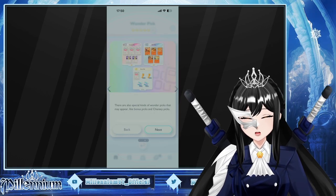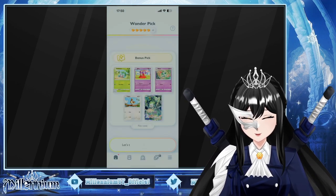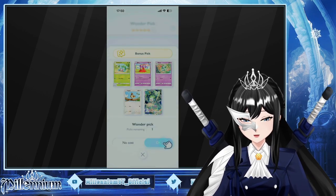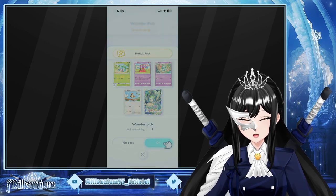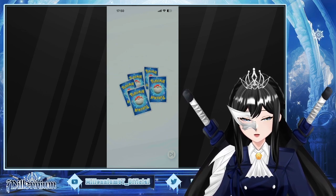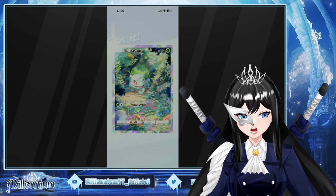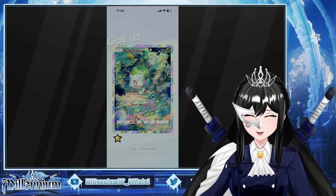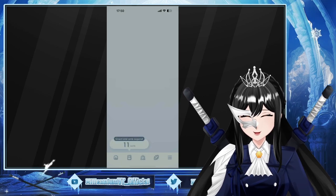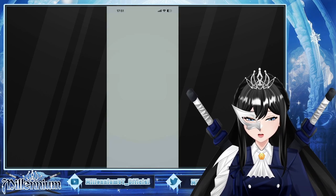There are also special kinds of wonder picks that may appear. I want this one — this one's pretty. Oh my gosh, so it's random. We got it! Yes! Nice — the one you want. Register.